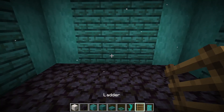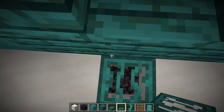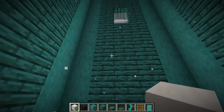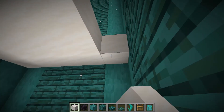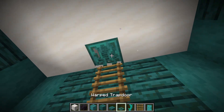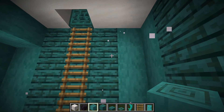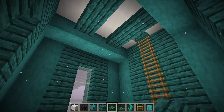We'll get our ladder and go one, two, three up, break the smooth quartz, and place a trapdoor so you can climb up. We'll replace the three windows with warped planks, then place smooth quartz on the third block above the next window to fill in that whole layer. The ladder goes up six blocks total on this section, then we break a block and install another trapdoor. For the ceiling, we place stripped warped stem logs perpendicular to the ladder — one, two, three, four, five on either side — then warped slabs in between to make it look structurally supported.